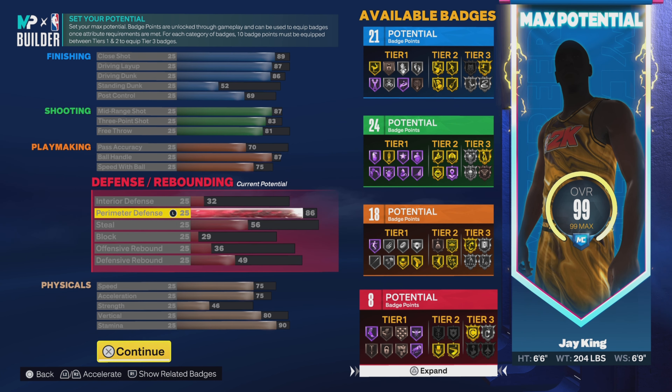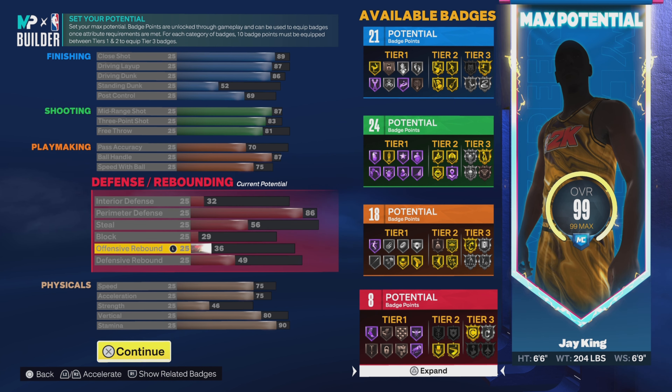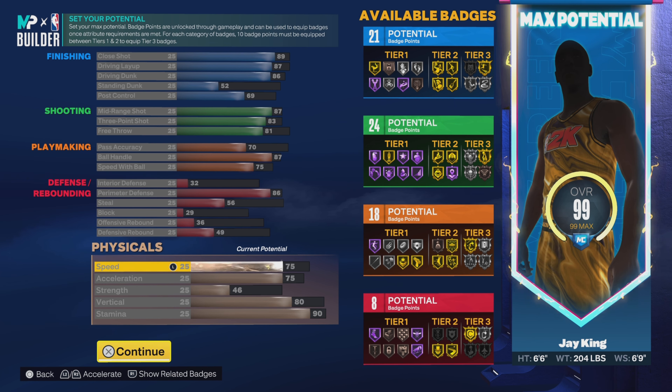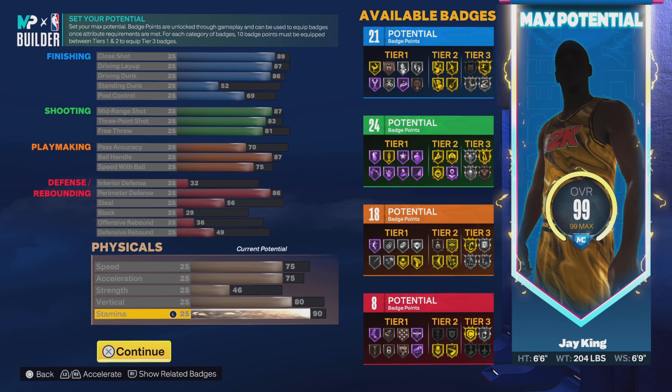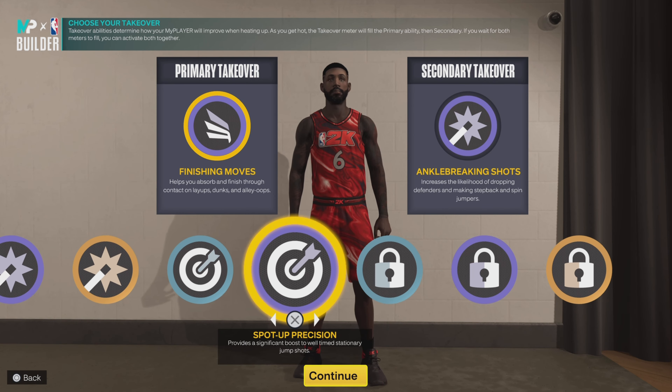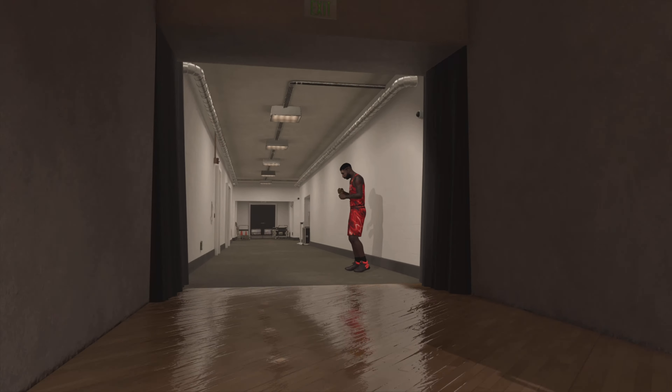Let's keep going, it don't stop. 32 on the interior defense, 86 on the perimeter defense, 56 on the steal, 29 on the block, 36 on the offensive rebound, and 49 on the defensive rebound — that gives us 8 defensive badges. Not a lot of badges, but we're looking pretty decent on defense because you get silver Clamps, so don't think you're not worth it on defense — you definitely hold your man. Going down to physicals: 75 on the speed, 75 on the acceleration, 46 on the strength, 80 on the vert, and 90 on the stamina. Definitely getting pro contact dunks. 80 on the vertical looking good. As far as takes, we get slashing takes, shot-creating takes, sharp takes, and lock takes. I went with finishing moves and ankle-breaking shots, but you can choose whatever take fits your style — it will not affect the build name.